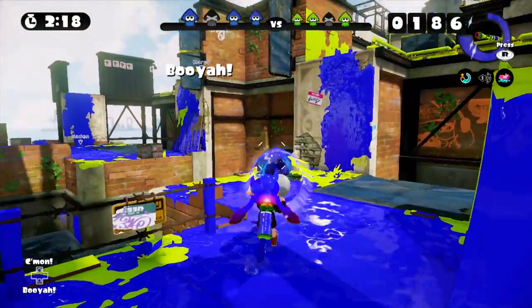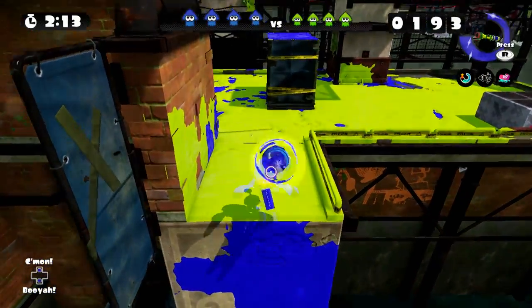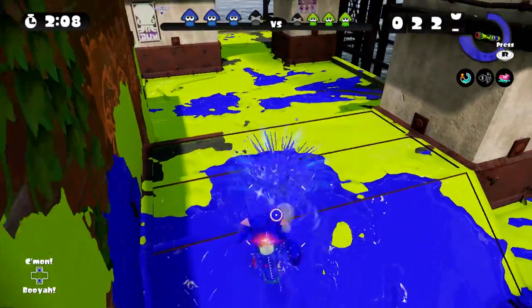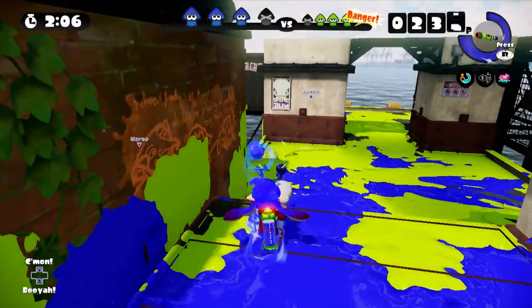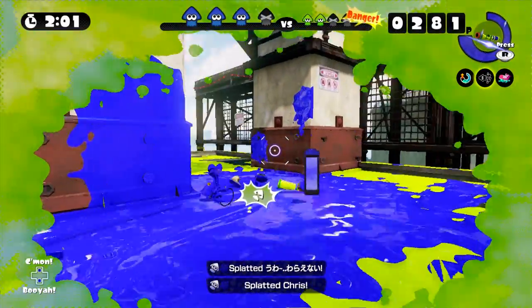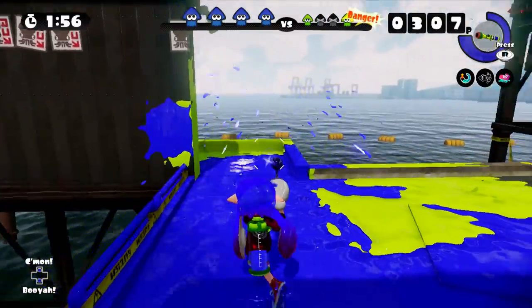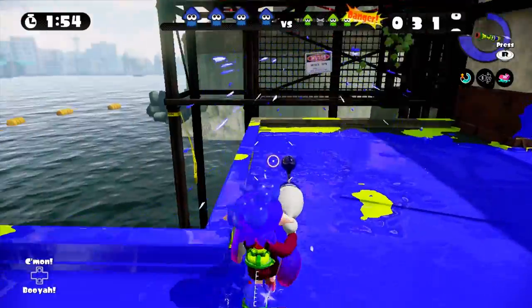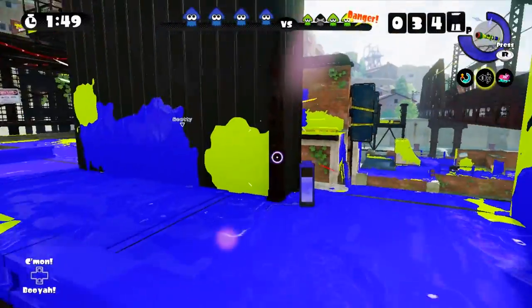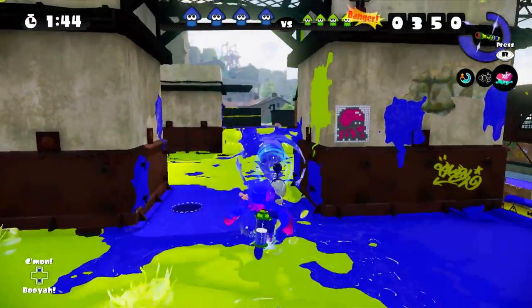Everybody's Booyah-ing as we push in on their base. They do have an Ink Strike in our area. I've got my Ink Zooka, so that'll help at long range. You can only have one Ink Mine down at a time, so it's kind of unfortunate. I've got to be careful here in enemy territory because they can easily sneak up on me. I don't know the layout of this very well, so we're going to have to try our best to learn it on the fly.